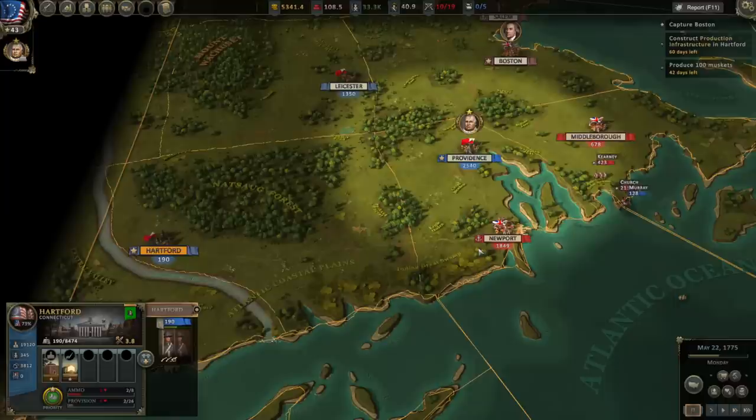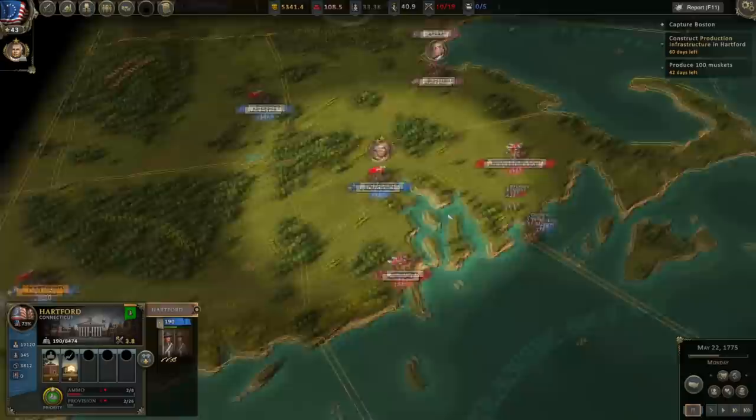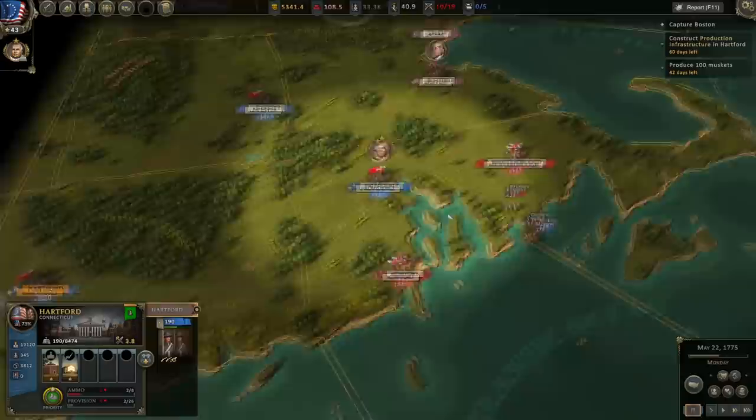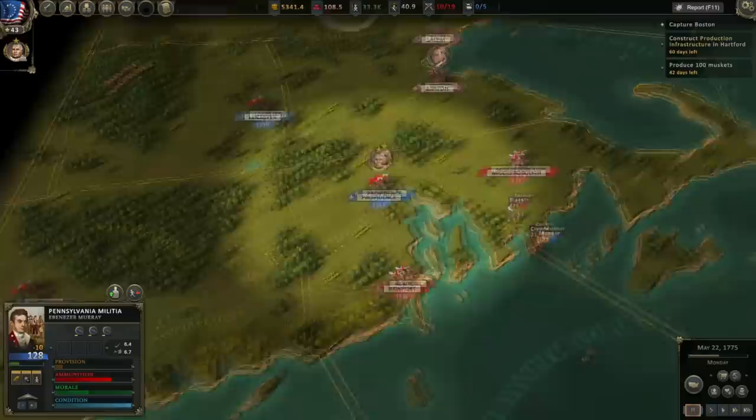That'll negate leaving behind 400 men at Providence and still allow us to go in with about a 600- or 700-man advantage. It does seem like the British are somewhat distracted — they've got about 600 soldiers facing off against Murray's detachment here of Pennsylvania militia, which have been stuck on the coast and are starving for weeks. So it seems like those troops are being drawn away, which may delay any drive on Providence as well.